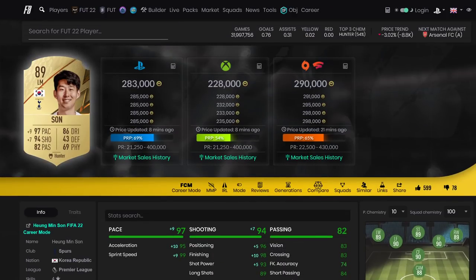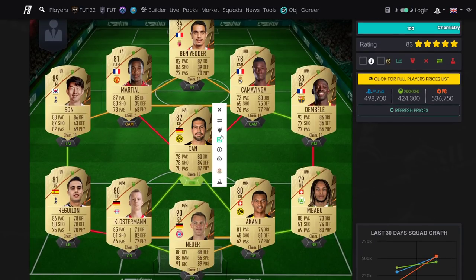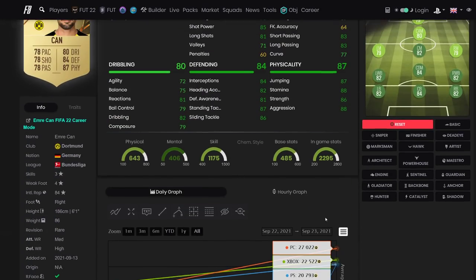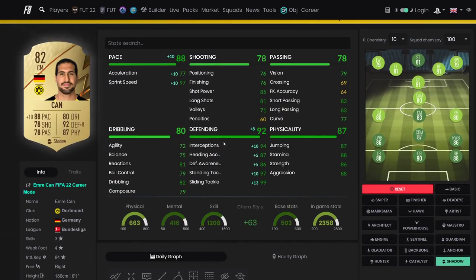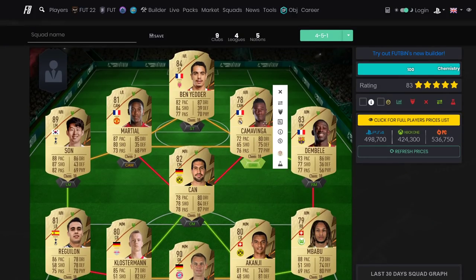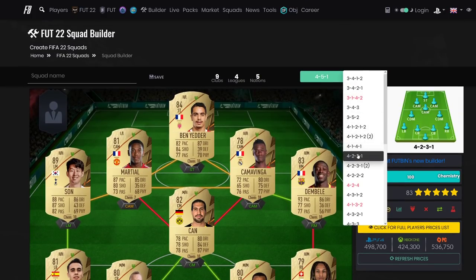If you've got the money for Son, you have to buy him - same as last year when I said if you've got 800k buy Neymar and build around him. Emre Can is one of the best CDMs in the game, I'm actually using him and Fred as my CDMs right now. He has risen in price but is one of the best dynamic center mids in the game. Camavinga goes in for the chemistry. In a 4-2-3-1 formation...